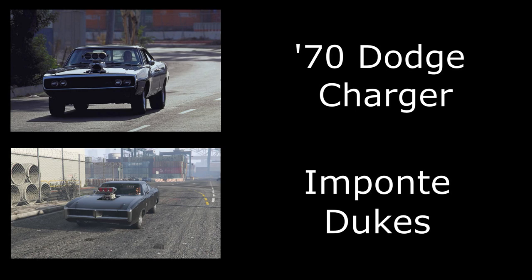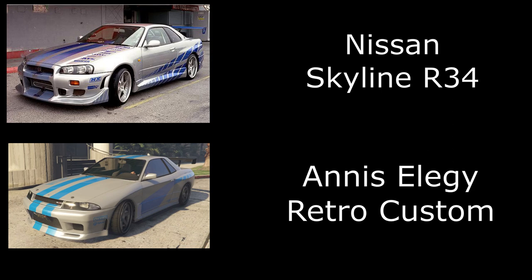Next we have Dom's '69 Dodge Charger — a very simple build. I've used the regular Dukes, not the Dukes Beater, as I feel it's slightly more accurate. I've just painted it black and put on the muscle wheels and the blower.